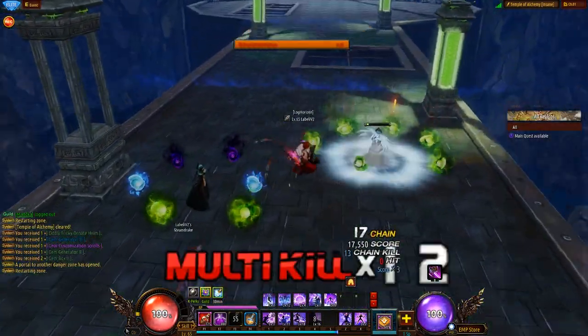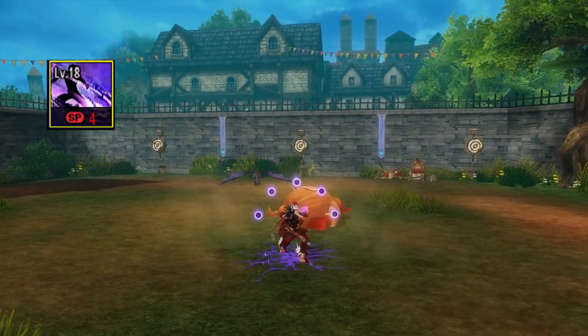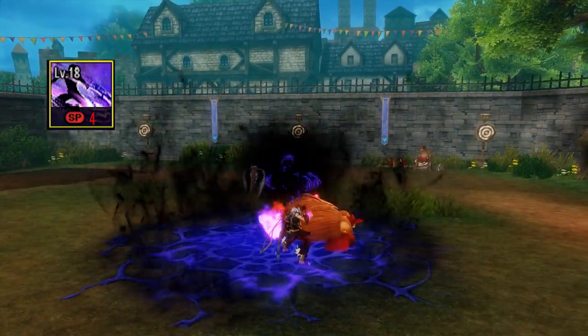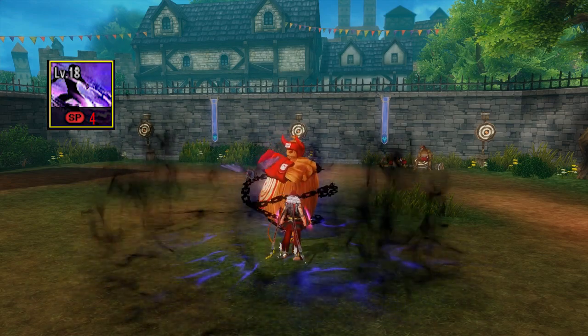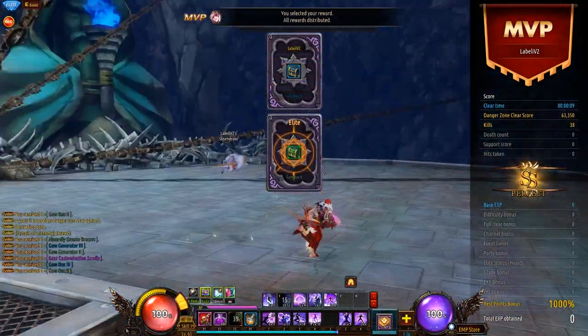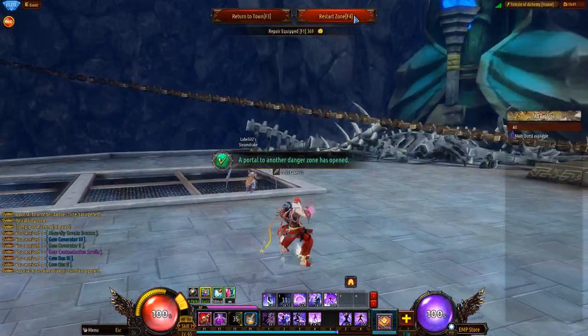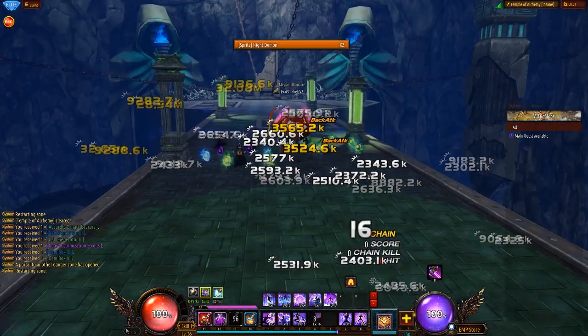Now for my second favorite skill, Hurricane Kick. It deals great damage and also gives you a gem. I mostly use it in combination with right-click — use Hurricane Kick into right-click. Doing this allows me to end the animation faster, which is quite nice when I have to do combos. It's also really efficient if you want to keep up your DPS.